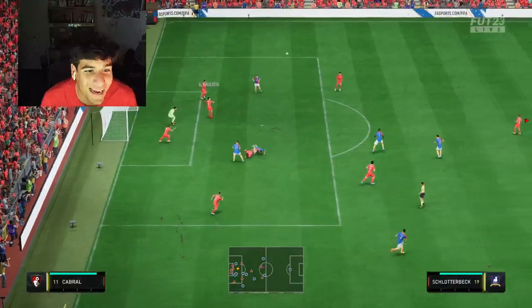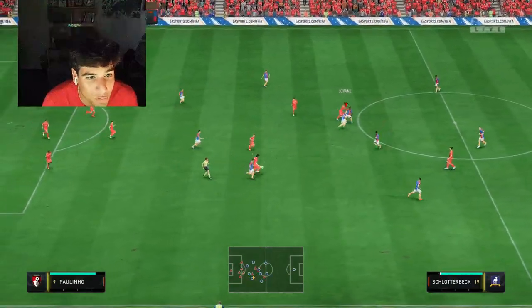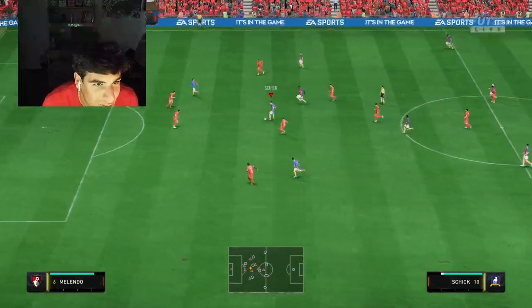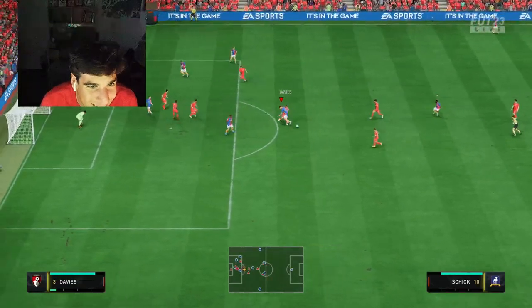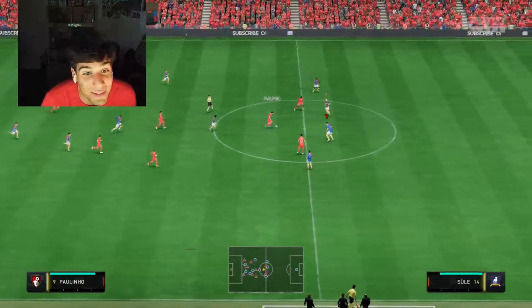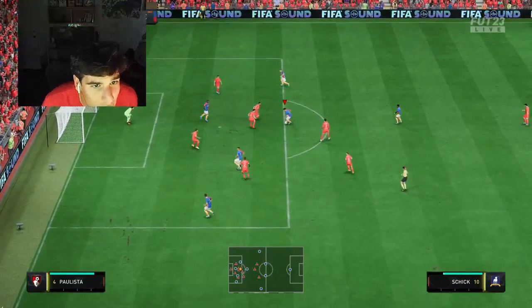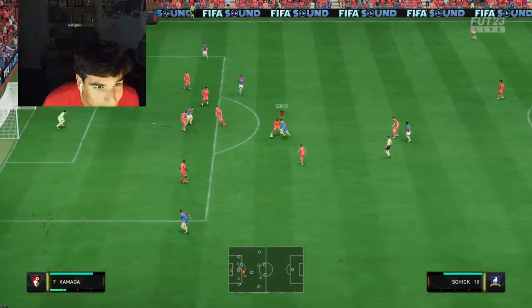That is another aspect of his game - the aerial duels. He can win a lot. We lose that one there but it's always a threat. Let's test the dribbling. I don't like it - he feels so stiff. He's an out-and-out number nine, do not try and dribble with him. Passing meta all the way. Let's try some four star skills - a croqueta on the left. When you do skill moves his execution is pretty smooth.